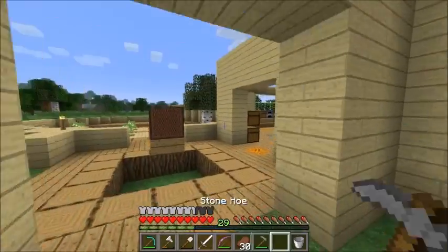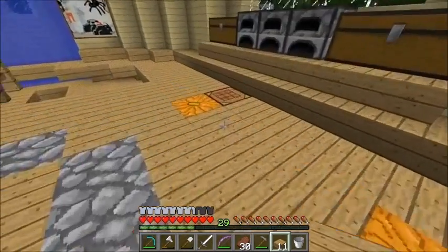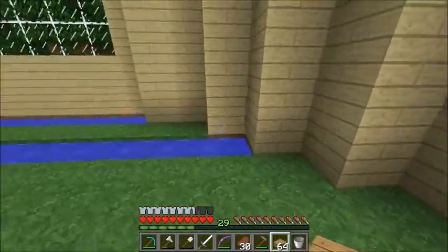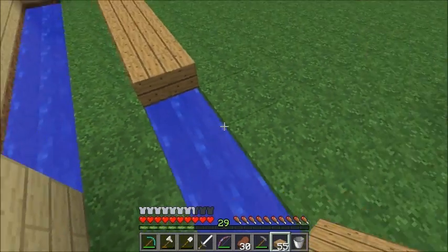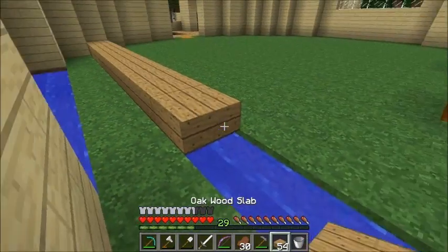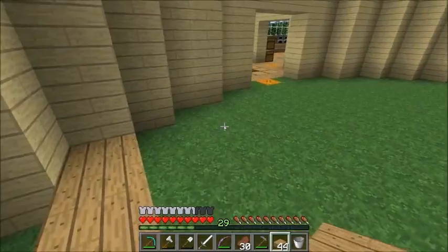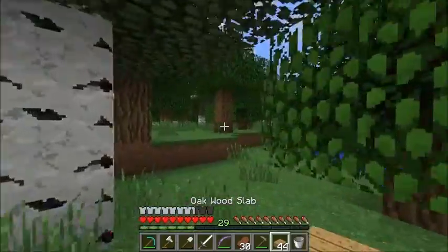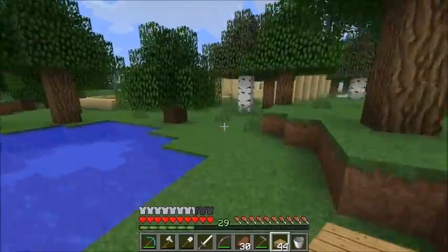We can also go and get some half slabs. Here we are, might need to make more. Let's go ahead and make more before we get started. That might be a little much, but never run out of half slabs. Oh, we gotta get our reed — we can come over here and harvest these as well to place.